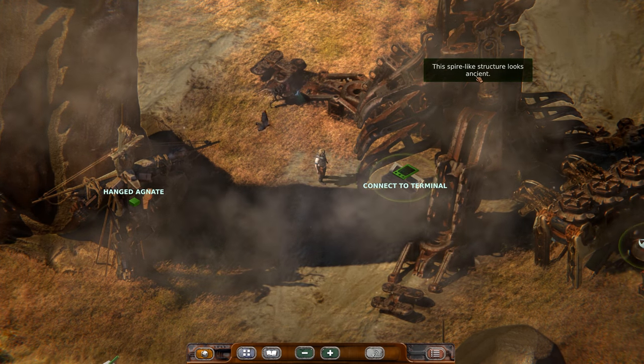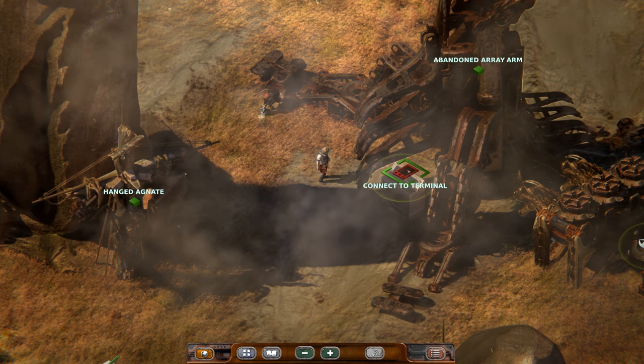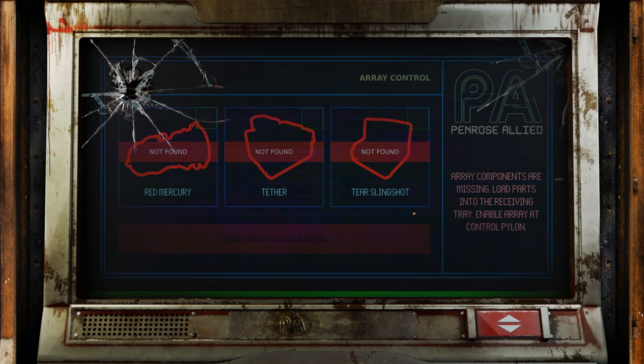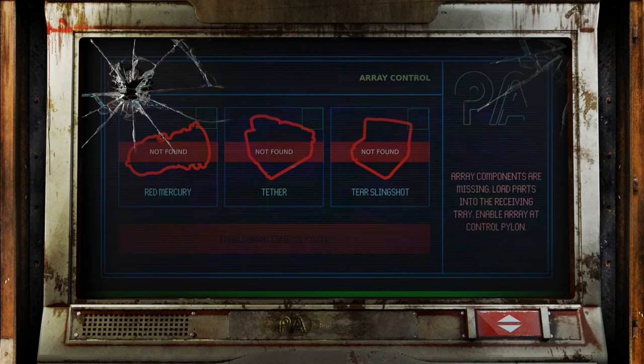This Spire-like structure looks ancient. That's a bad noise somewhere in the distance - I hope far in the distance. Penrose Allied. I love that logo. I love the fact that the screen's broken a little bit. So cool.